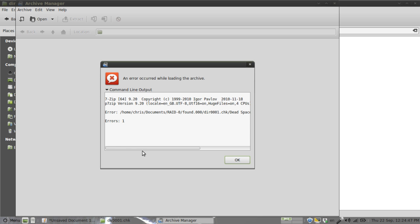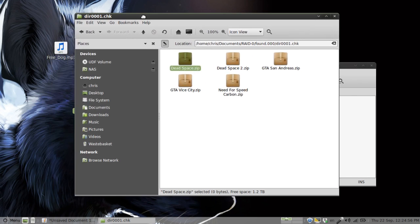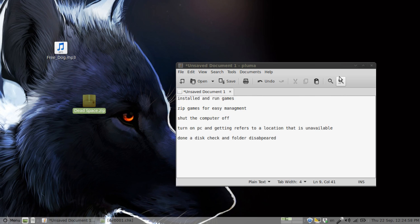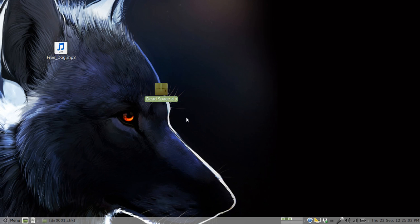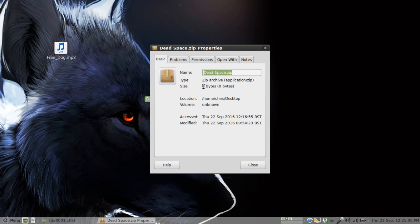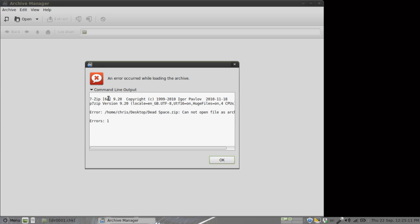I got this error. Just in case something weird was going on, I copied the folder to my local drive and tried it there. Properties again showed zero bytes. I tried to open it — and boom — the same problem.